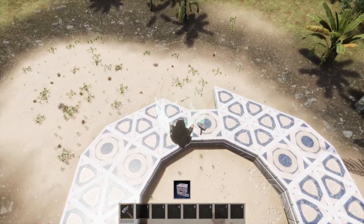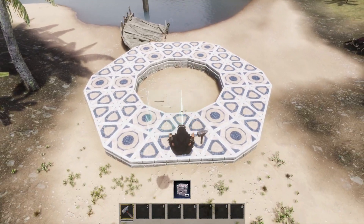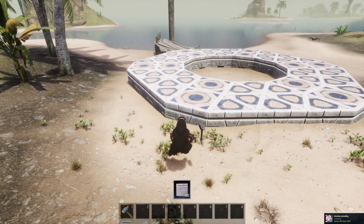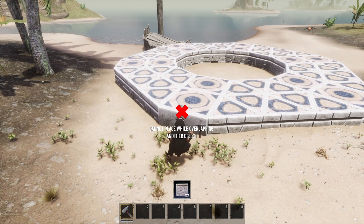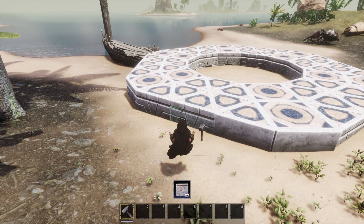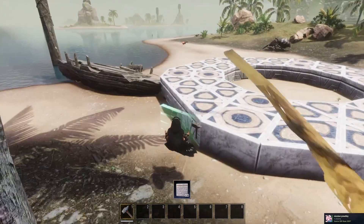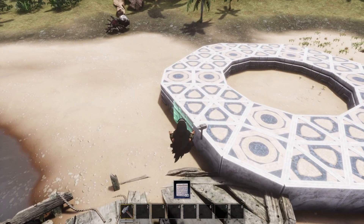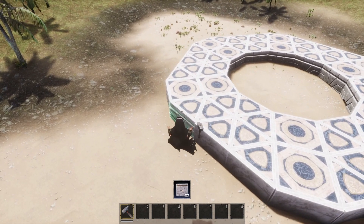Since we have all this in place now, where we have this kind of shape, we're going to take our Argosian fence foundations and go around just like so. But this time I want the outer facing wall to face away from me — the flat part faces away from me. So like this, all the way around until we reach the end of it.